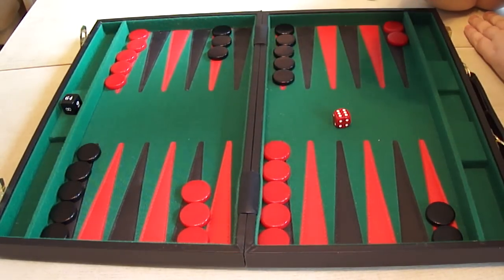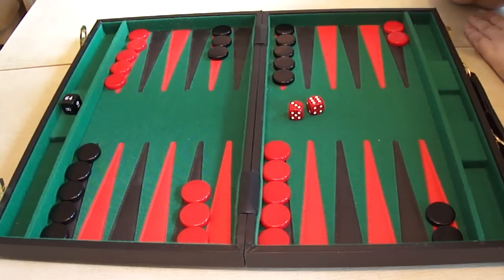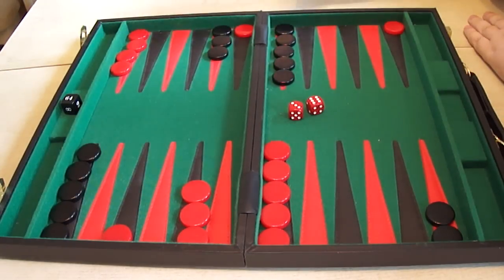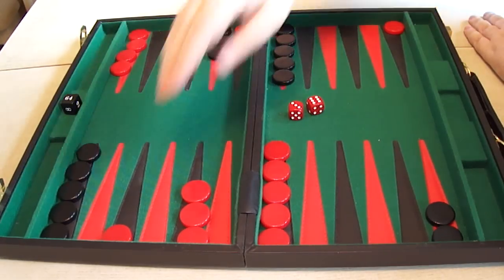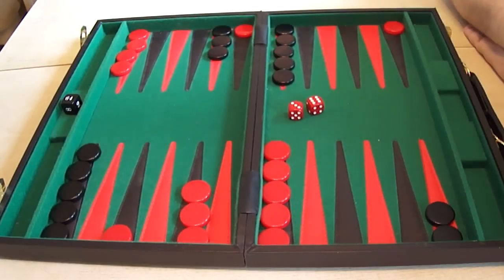The next one with the 6 is very similar - the 6-3. The best move here is to come out with the 6 and come down with the 3. You're doing more things than just one: you're getting that back checker out, you're attempting the exchange, you stand a chance of making the bar point, and you also have a builder down in a useful place - especially five spaces away from your home board.